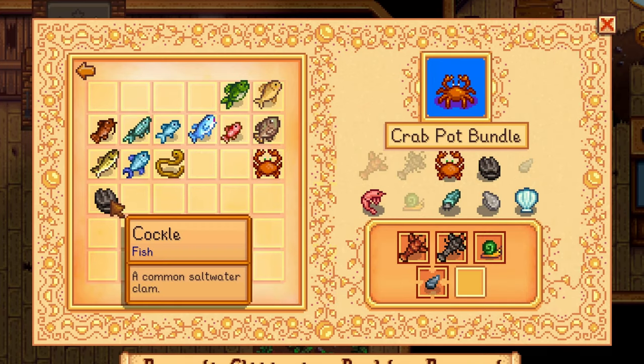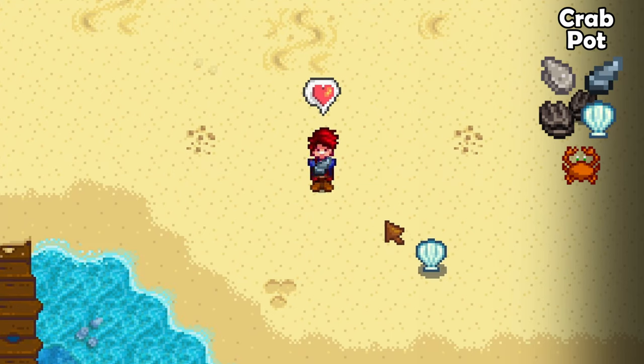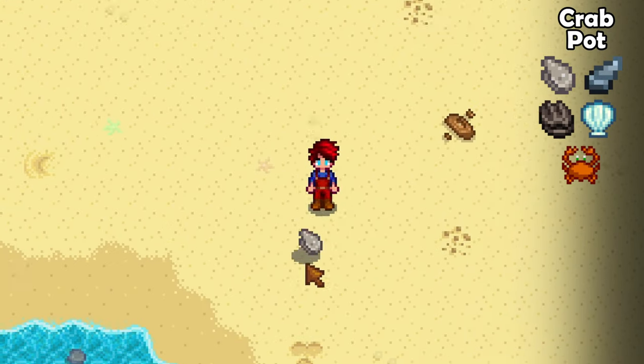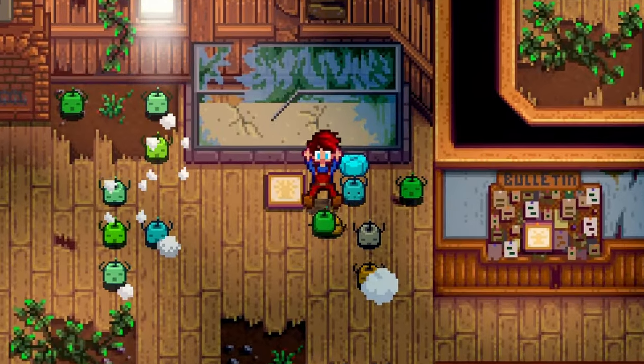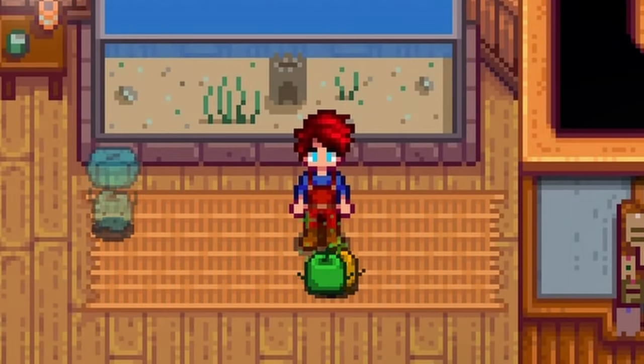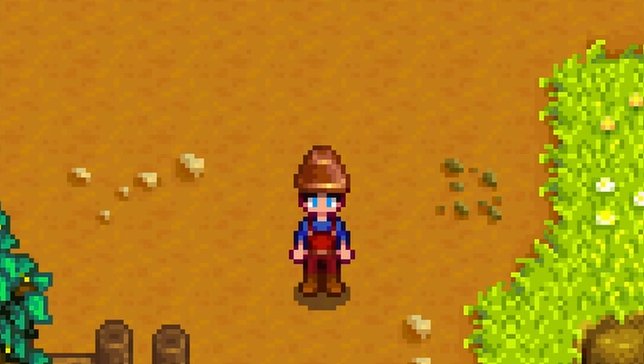The last bundle we need to complete is the crab pot bundle. Surprisingly, you can complete this without ever crafting a crab pot. You can find a mussel, an oyster, a clam and a cockle as beach forageables. Then just hit rocks in the regular mines until one of them drops a crab. Done — easy. After completing all of the fishing bundles you will be able to use a pan to search for loot in shimmering lights in the waters of Stardew Valley. Also, you can wear it as a hat.